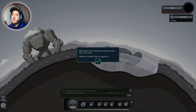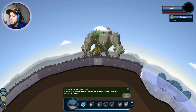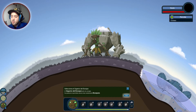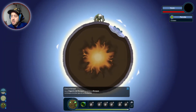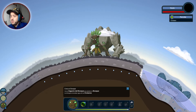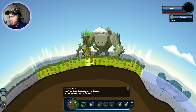Bien hecho. Los océanos son el primer paso para crear vida. Sientes un temblor bajo tu superficie. Gigante del bosque: le doy al 3 y ya está. El gigante del bosque bulle de energía, sus poderes le permitirán ahora crear exuberantes bosques. Usa el gigante del bosque para plantar un bosque, necesitan agua de los océanos. Este trozo de otro color significa que se sustenta del lago, que está lo suficientemente cerca. Vamos con la Q, y pues sí, así chupa del agua del océano. Tenemos unos bosques verdecitos muy bonitos.